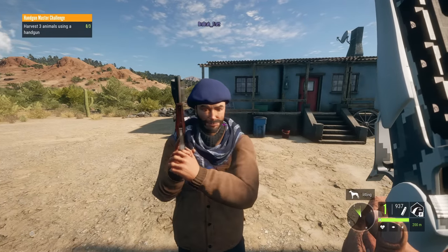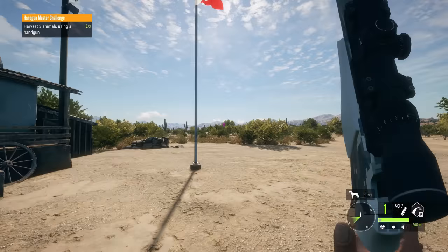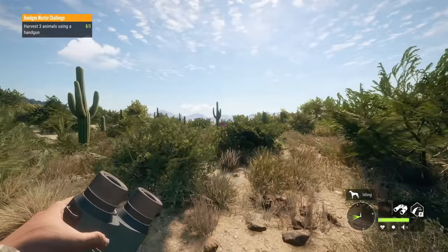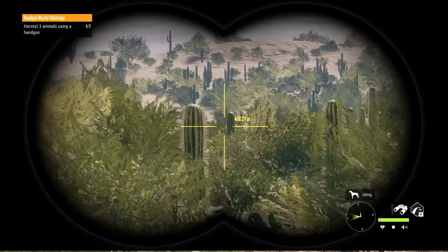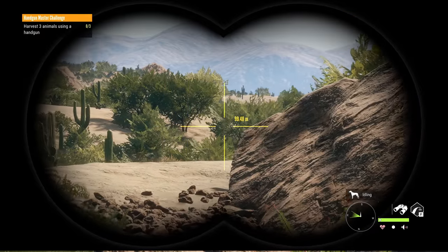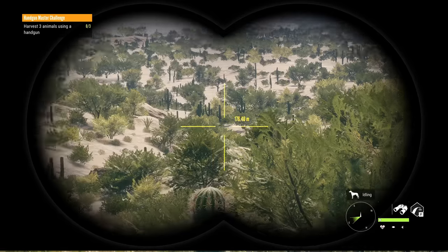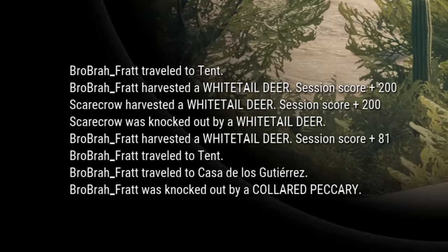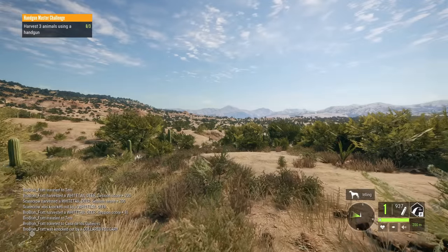With our handguns out and our absurdly large scopes on top of them, let's start challenge three — harvest three animals using a handgun. You can use the .243 or the .22. It doesn't matter as long as you kill it with the handgun. Just unload into anything you see. I got some dung — very fresh. He got smoked by a peccary! I got a level 7 coyote in front of me.